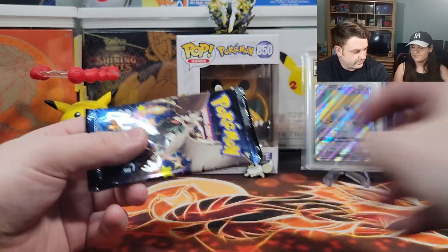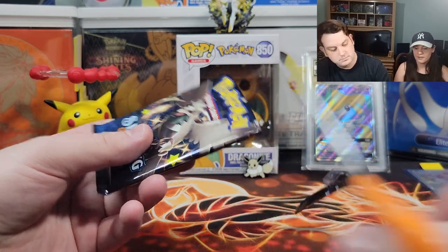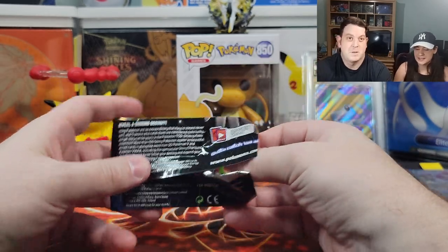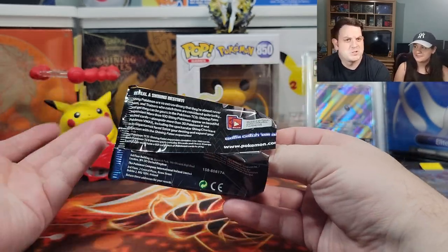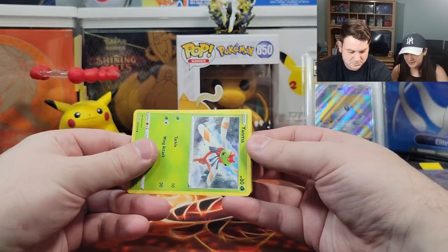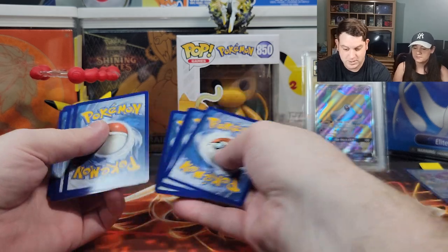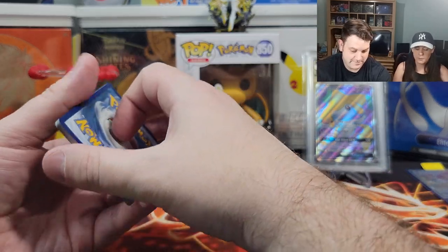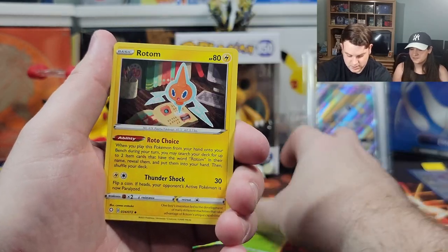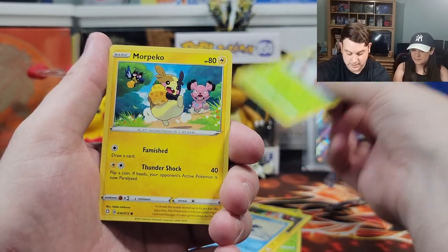Pack number three — the only Corviknight logo pack. Let's go, come on Birdie. Third pack magic. Make it happen. Let's get something good. Her favorite — make it happen — so that way she can blame it on me if I don't make it happen. I want Ball Guy in this one. Ball Guy? Yes, the full art — full art Ball Guy, yeah. Grass energy. Tropius. Rotom. Non-Ball Guy. Cramorant. I'm also tired of that card.